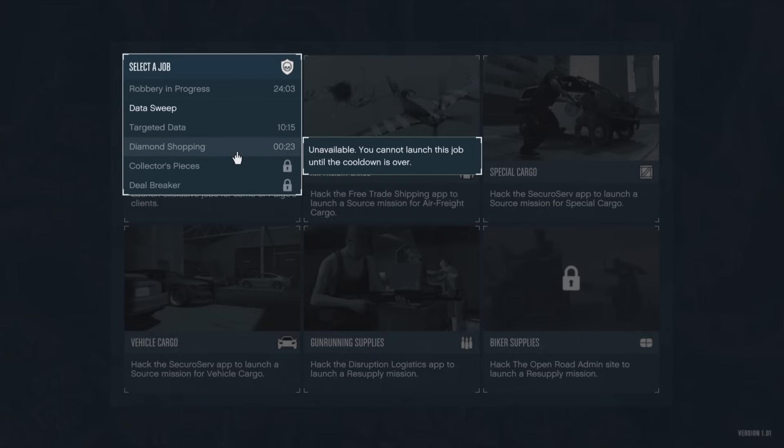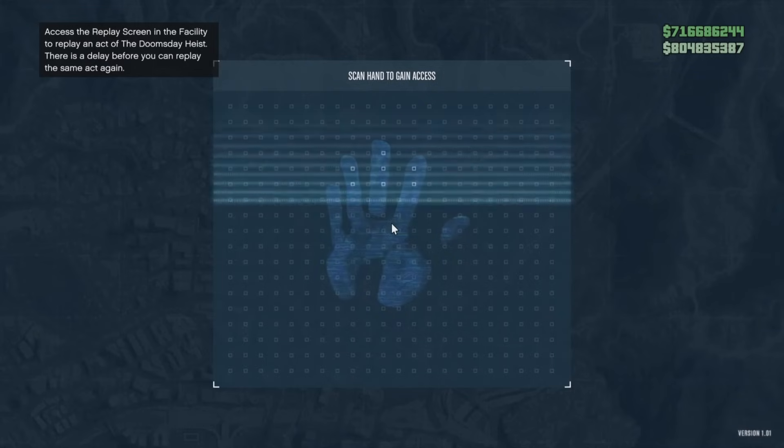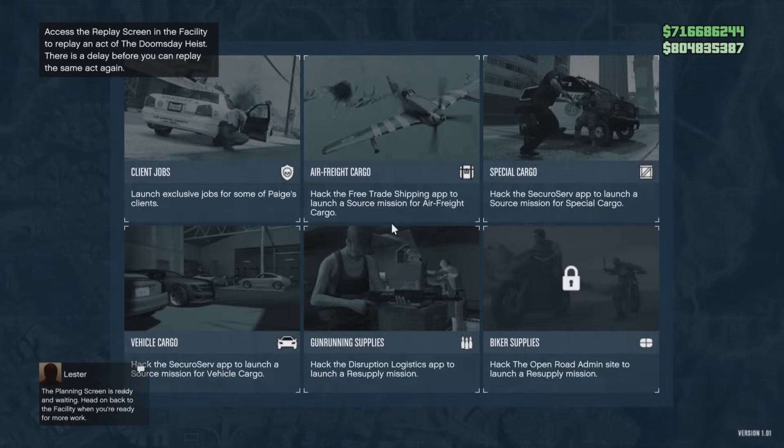Go ahead and knock out a Cayo Perico or Casino Heist solo or with a friend, and while you're waiting for that cooldown timer to burn up, you can build up another heist or mix up the grind by doing this rotation. You can easily make around $350,000 to $400,000 per hour with this method, and if you stack it with Cayo Perico during the cooldown, you're making a tremendous amount of money. Definitely mix up the money grind this week, keep it fresh, work on your career progress, and get filthy rich.